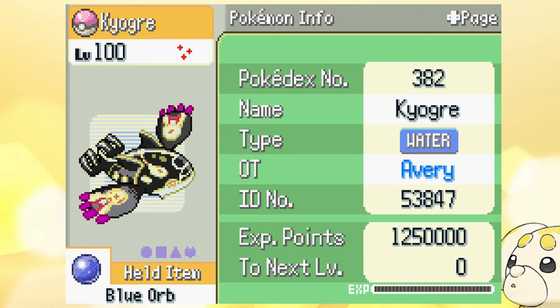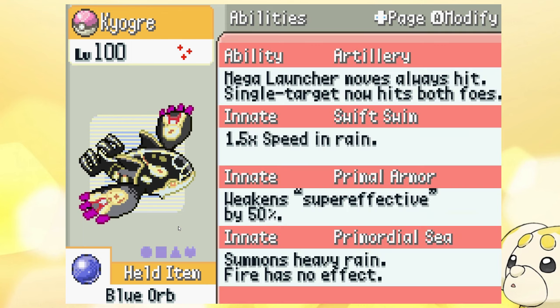We're back with another Emerald Elite Redux video and today I'm going over why Kyogre is so OP in this game. We're gonna have Origin Form Kyogre here — you gotta get the Blue Orb on it, no other way. And this thing is just cracked: it gets four amazing abilities. We've got Mega Launcher, which boosts launcher moves.